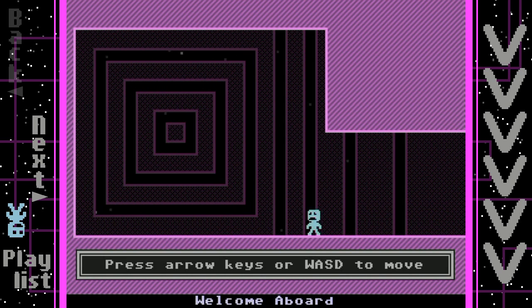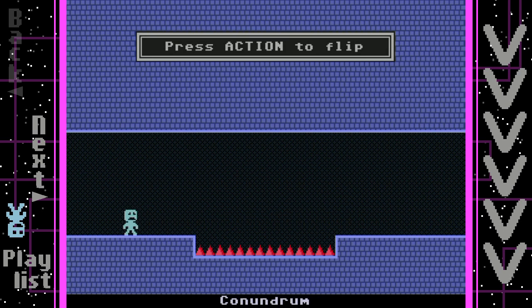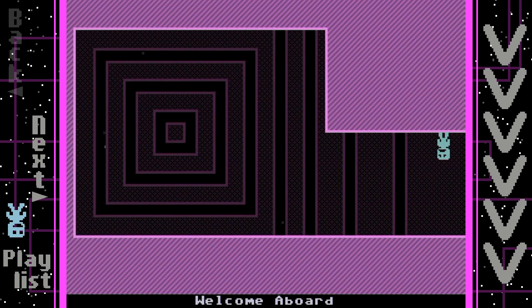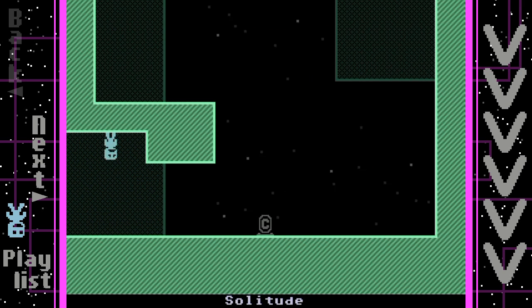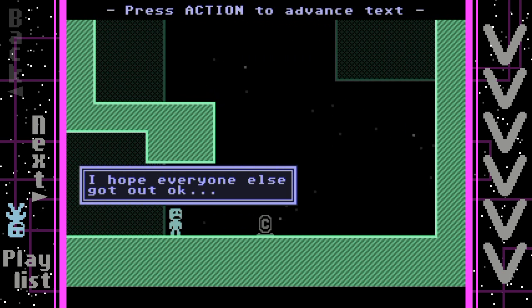The tutorial prompts appear: use the arrow keys or WASD to move. Press action to flip, which is the spacebar. I'm using a controller here with Joy2Key to configure my controls. As you can see at the bottom of the screen, every room has its own little name - 'Welcome Aboard,' 'Conundrum,' 'Solitude.' I wonder why the ship teleported me here alone.